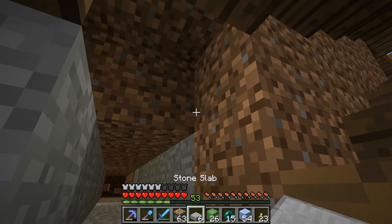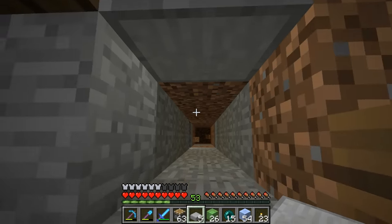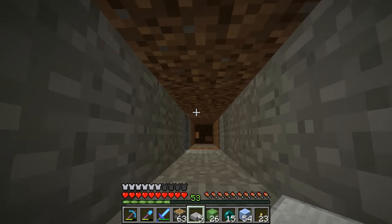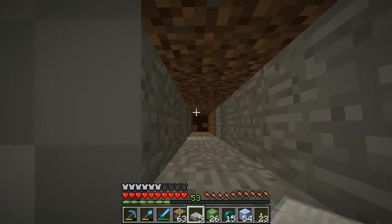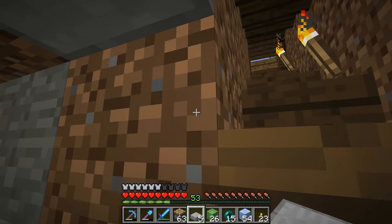Another trick you guys showed me is if you have a non-solid block, like a slab, you can move into that slab area. But if you try to go forward, you kind of get locked. You've got to force your way through, which is pretty slow.